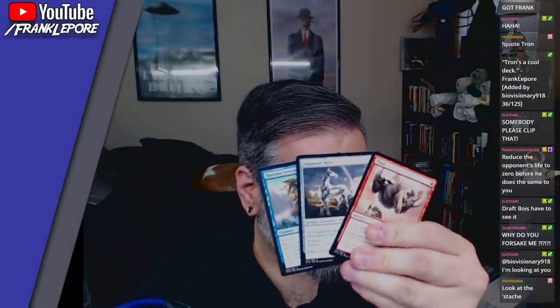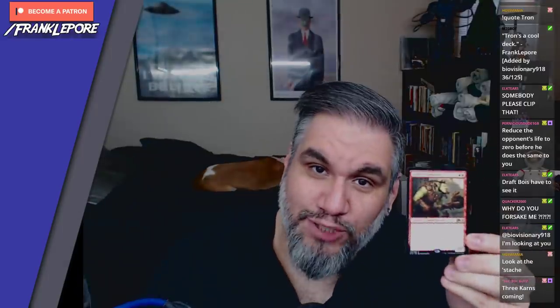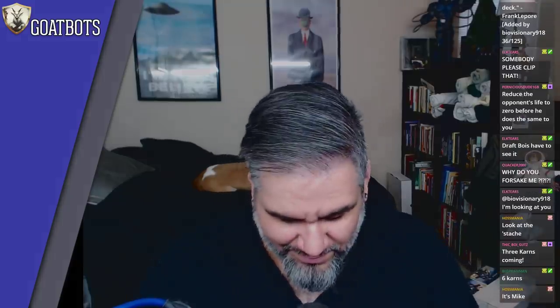Got a Thud, a Diamond Mare, and a Horizon Scholar — all pretty all right. And a Goblin Trashmaster — never has a rare but more aptly named. It is a Goblin lord, which is interesting. I can't hate it that much. But I do.